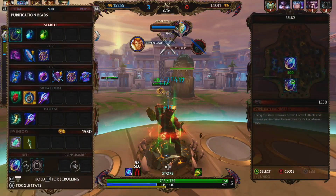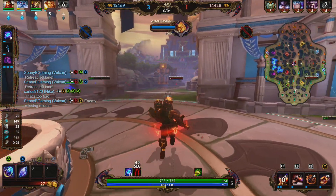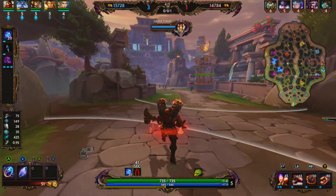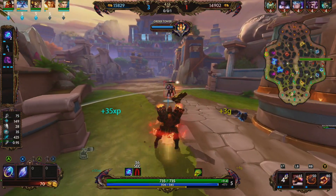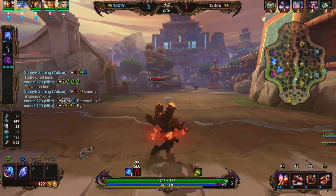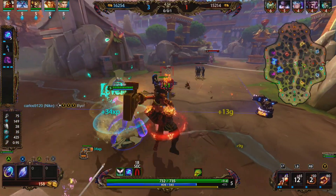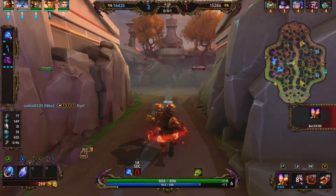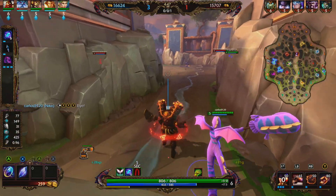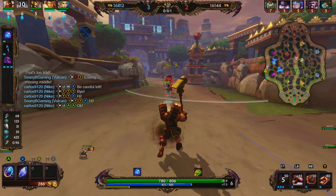We're just going to basic attack this minion wave. Here comes Fafnir, so we're going to fall back, dodge his hammer, and avoid knocks - we got our wiggle shoes on today. We're backing and going into Steel Boots. The ideal combo with Vulcan is: hit somebody with your 3, place your 2, then tag them with the 1, all while they're still in the air from the 3. We went with Beads as our relic because they have a Baron and a Nox on their team - Beads is just the best option.